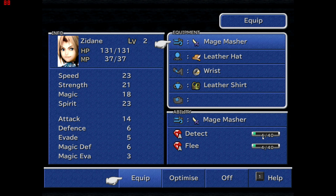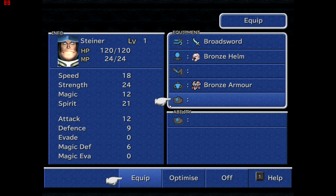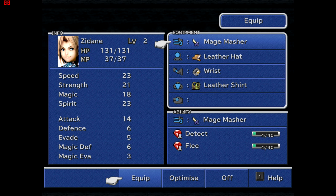Generally speaking, you earn about 1 ability point per enemy defeated. If you come up against a group of 3 enemies, you get 3 ability points. If you kill a group of 3 enemies, every character will get 3 ability points for every single thing they're learning. It's not like experience where it's divided equally amongst party members — everyone gets those ability points.